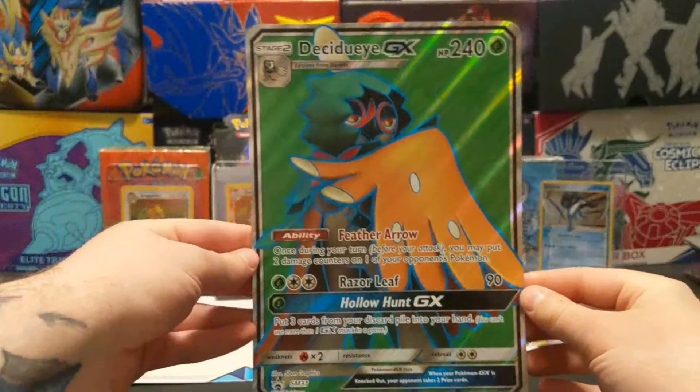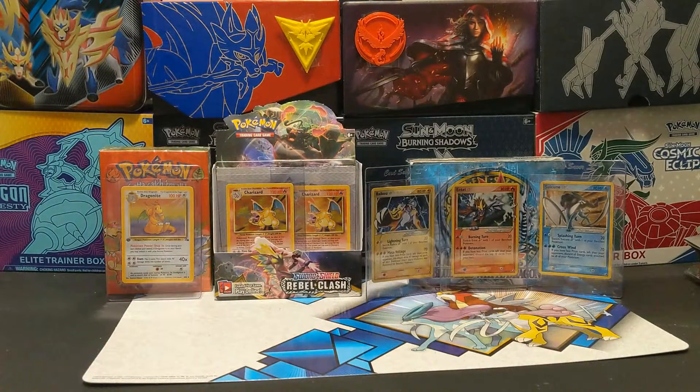Right there — the Decidueye GX oversized card. I'll be giving that to my nephew. So that'll be sweet.